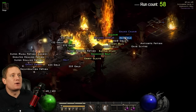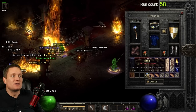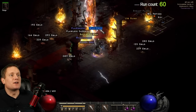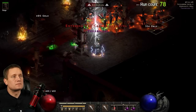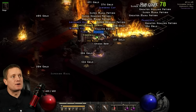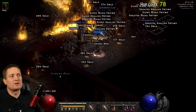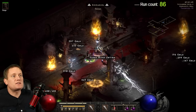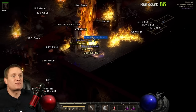On run number 58 I'm pointing out a set diadem — another chance that it tried to roll for a Griffin's and failed. On run number 60 I find my first mid rune, an Um rune — didn't drop directly from Andariel, but that's okay. On run 78 there's a magic diadem on the ground, another chance it could have rolled a Griffin's. Upon closer inspection this one did not drop from Andariel. On run 86 we have a magic unearthed wand from Andariel herself — this could have rolled unique and been a Death's Web, which I've still never found.